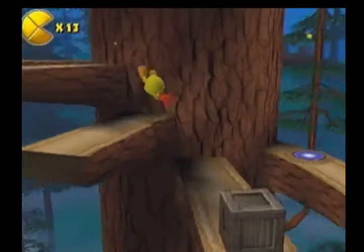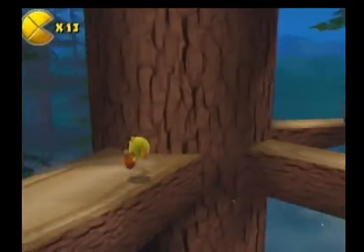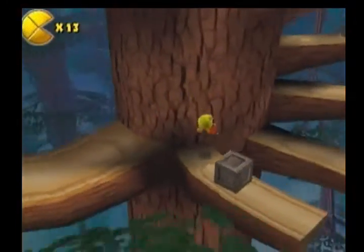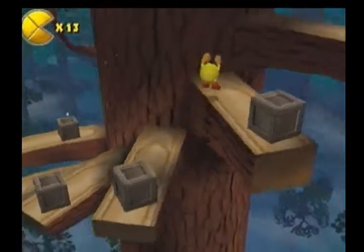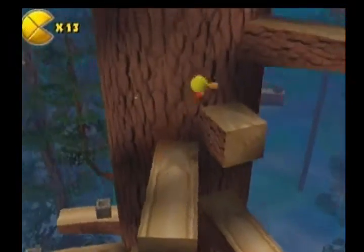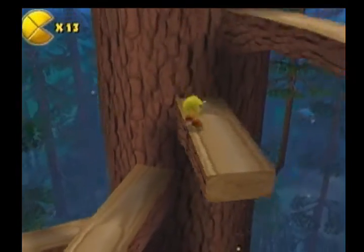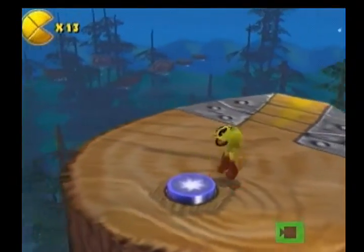When you reach the first checkpoint, what you want to do is start climbing up this tree right here and hop over to the next tree. Continue to work your way up these branches in order to get to the top of the tree. Once you reach the top of the tree, perform a butt bounce on the blue button.